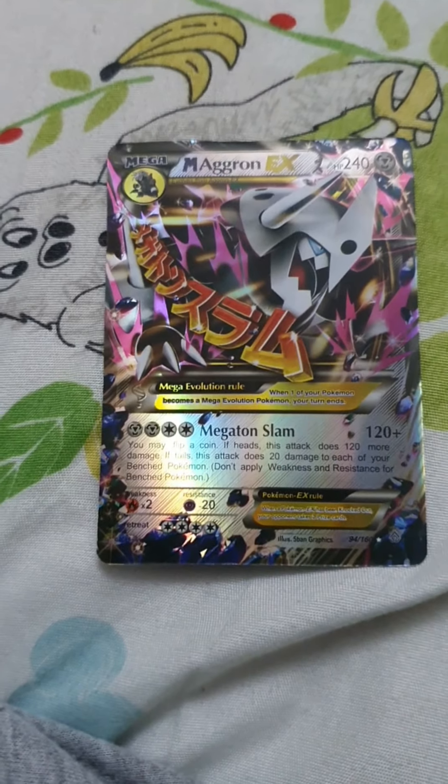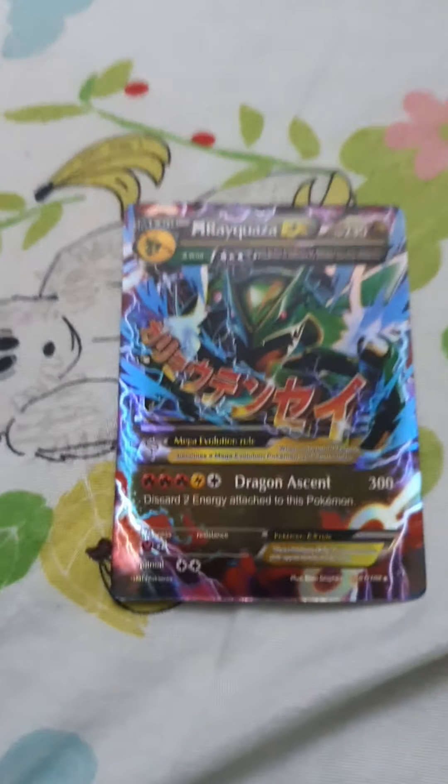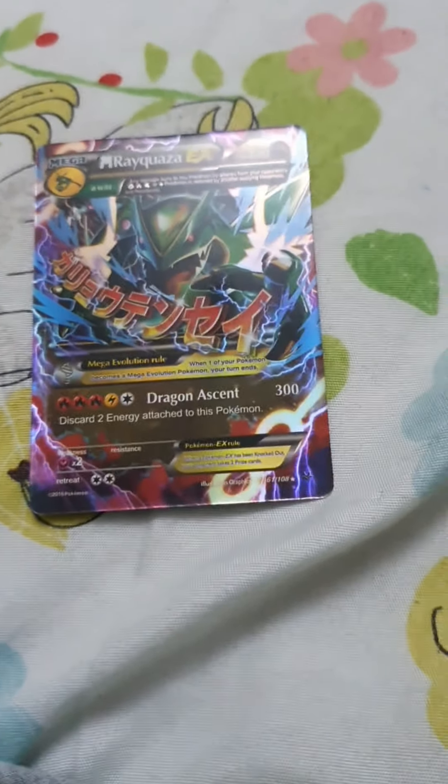This Pokemon is called Mega Aggron. It has 240 HP and 120 plus damage — one of my favorites. This Pokemon is called Mega Rayquaza — one of my most favorites because it looks powerful and it is powerful. It has 230 HP and 300 damage — one of the most powerful you've seen.